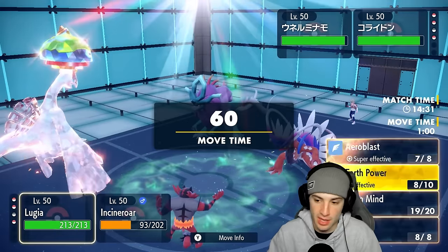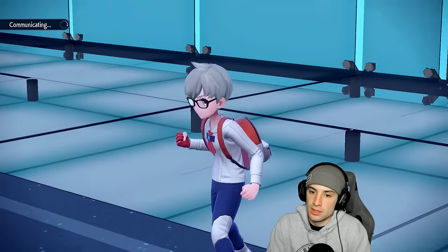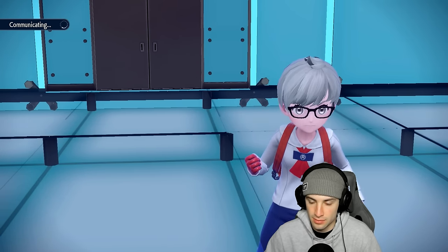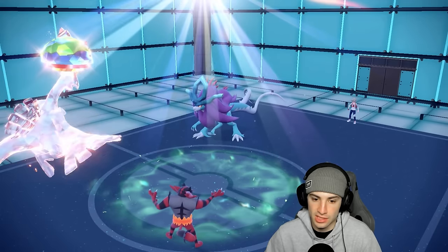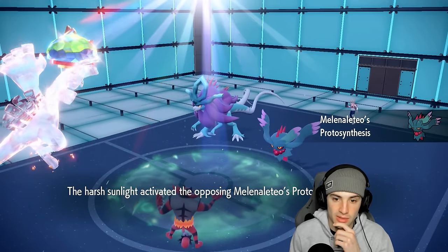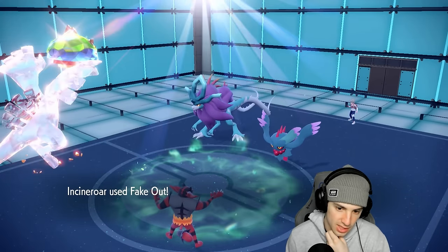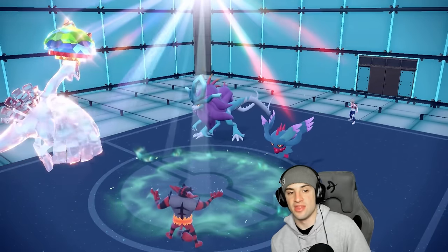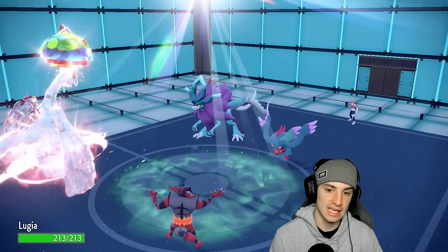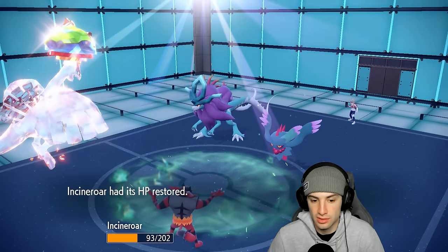I'm going to use Fake Out for a Calm Mind boost — fake out the Walking Wake and use Calm Mind. Koraidon might swap but they do end up swapping, so the Fake Out plus Calm Mind combo is beautiful. That puts us at plus two special defense and plus one special attack, which is great. Speeds get boosted, both Pokémon are on the field and one just protects — not a big deal. Incineroar might die but could soak a Dazzling Gleam and trigger Figgy Berry.